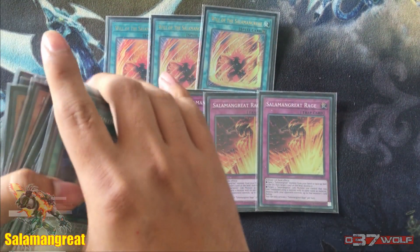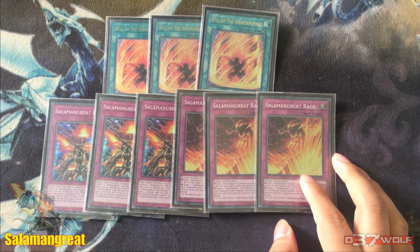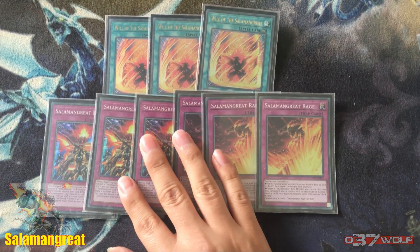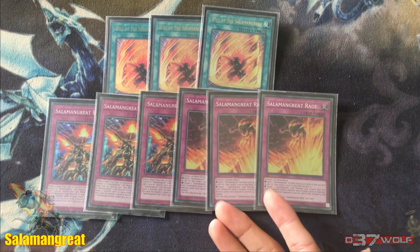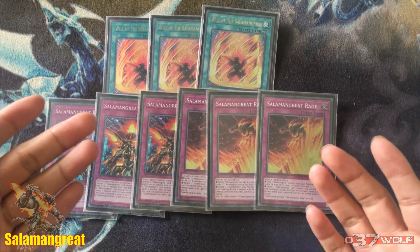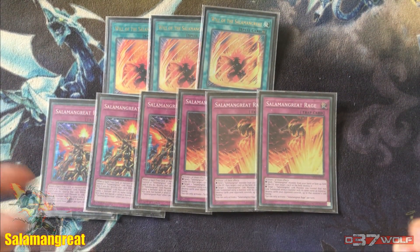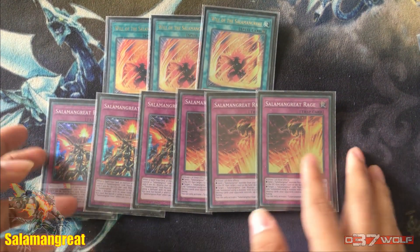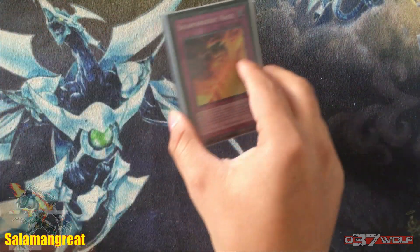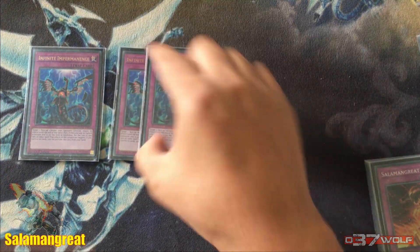So we've got triple Buffalo, triple Foxy — these are my primary summons. Initially I was playing Debug but I ended up cutting it because it put me in an awkward scenario when I opened it alongside these cards. If you open Buffalo and any of the solid monsters you're in a good spot, because they have filter value and graveyard value — you want these in the grave. But if you open Debug alongside them it makes things weird, because Debug is a card you can't really utilize until the following turn.